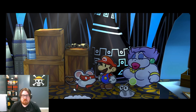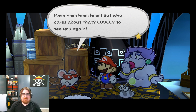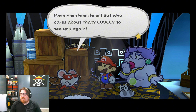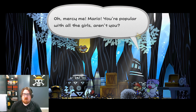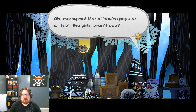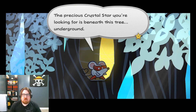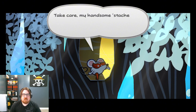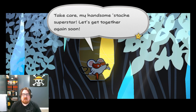Look at that! But who cares about that? Lovely to see you again. Look at Ursula, dawg — is she off like the wind? Oh mercy me. Mario, you're popular with all the girls, aren't you? Mario's a player, dawg! The precious Crystal Star you're looking for is beneath this tree, underground. Good luck finding it before the others. Take care of my handsome stache, superstar. Let's get together again soon.